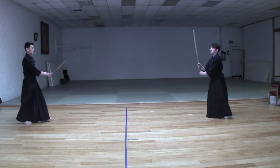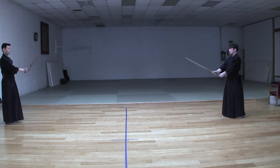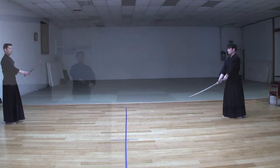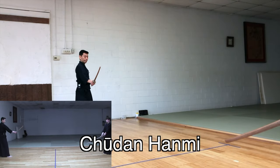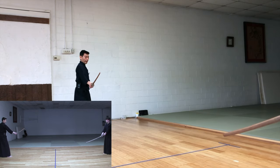Okay, now Kodachi Kata number two, Shitachi part. Now Uchitachi takes Gedan. Hanmi. And a little lower, so kind of aiming at the chest of your opponent. And we're going to take three steps forward.